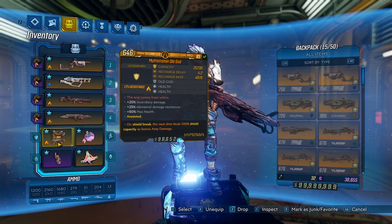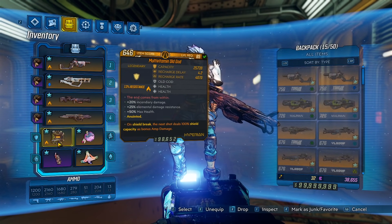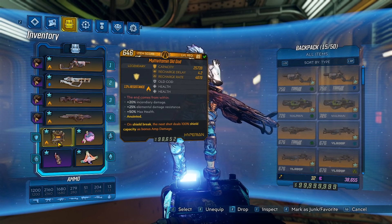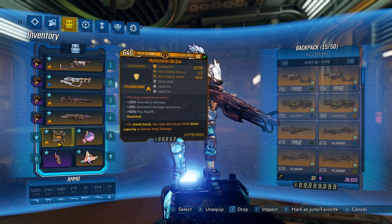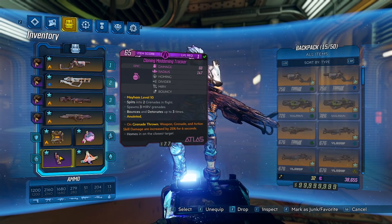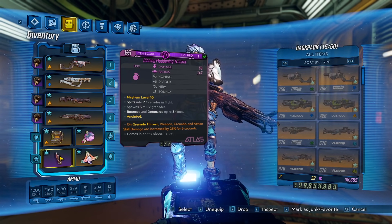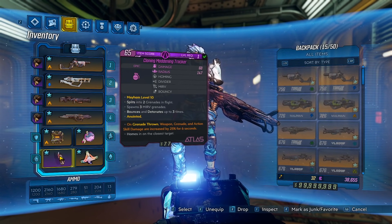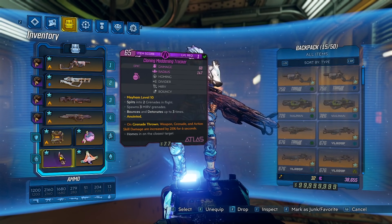For the Shield, we went for anything that's going to give us damage, and that's pretty much going to be the Old God on Moze. With the Old God, depending on your elemental resistance, you can get bonus damage on that element — this one has fire, so we have bonus fire damage. For the Grenade, Cloning Maddening Tracker. You do want to try to get this at a low level, because otherwise it will kill you. If it bounces at your feet, it will activate Fire in the Skagden skill and will instantly down you. So if you want to get one at a low level, go ahead and join a friend in co-op — if you join with a level 1 character with loot instancing, you can get one at level 1. It's a pretty cool trick.